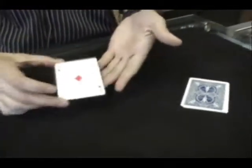Ace to four and face cards. We'll leave the face cards down over there, and we'll count these backwards. So that's the four, the three, the two, and the ace is gonna go right on top.